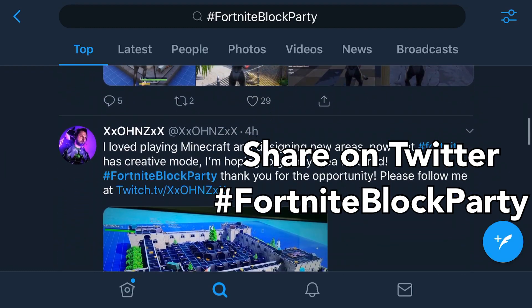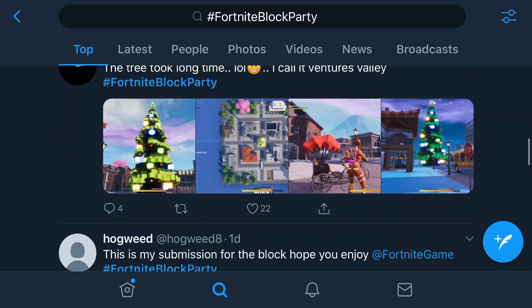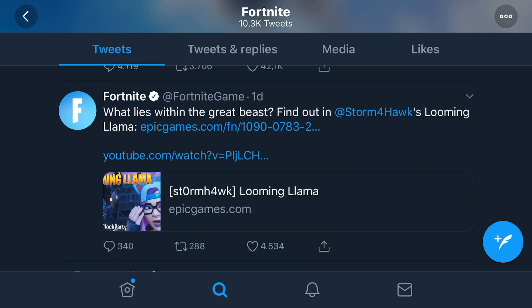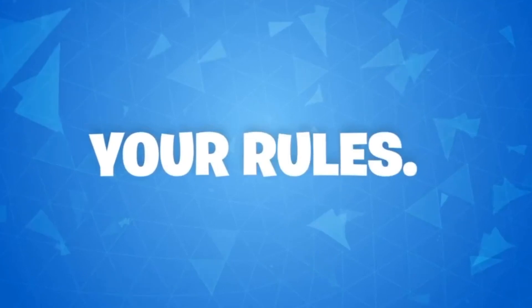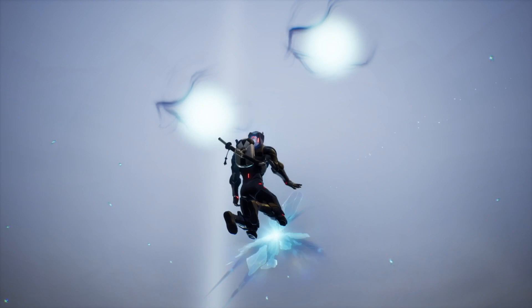If it's just a common island then nobody will actually want to go there, so be sure to be unique, get some attention, and make a good warm-up course or island. Once you get featured, just like StormForHawks right here who was featured on Fortnite's Twitter, his island was then added to Fortnite Creative mode. Make the best island you can, share it, and once you're featured you will get that code.